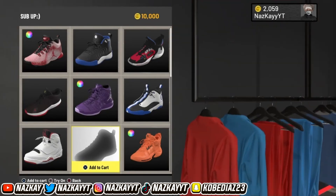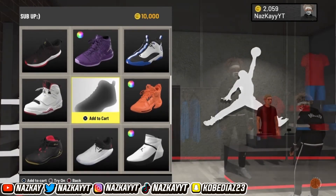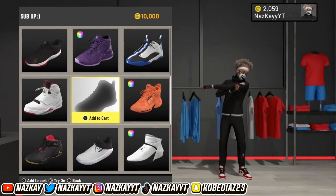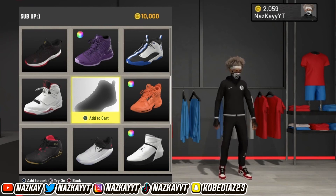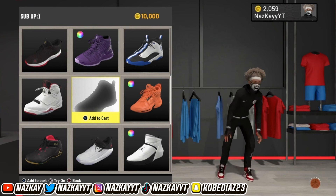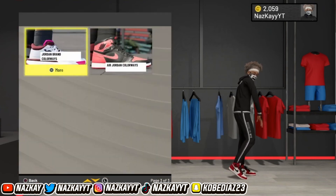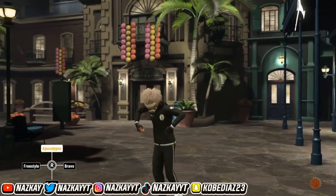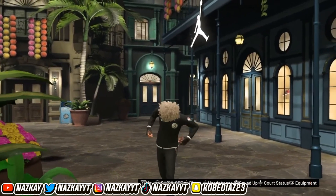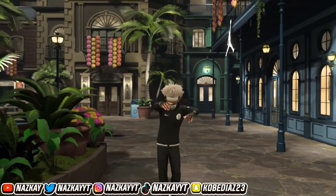As y'all can see, my broke ass only has 2,000 VC. But yeah, you just buy the shoe and it'll give it to you. We're gonna try it on real quick — damn, these look good. When you buy it, it's gonna be on your feet or in your inventory. That's pretty much it for today. Hope you guys enjoyed the video — like, subscribe, 6K is on the way. It is your boy Naske — peace out, gang, I love you.